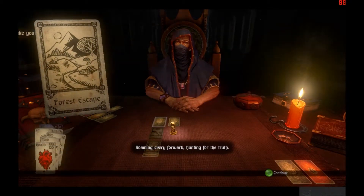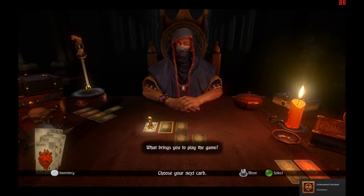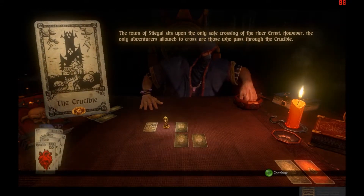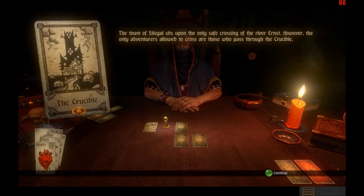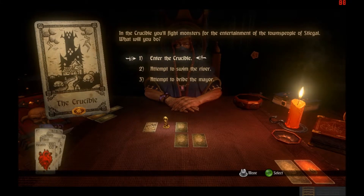Force the skin. Roaming ever forward. Hunting for the truth. I got the adventure achievement! Didn't this guy sell me weapons in Resident Evil 4? What are you buying? The town of Stigo sits upon the only safe crossing of the River Ernst. However, only one adventurer is allowed to cross — those who pass through the Crystal. Well, I can fight. Definitely. Choose your opponent wisely.